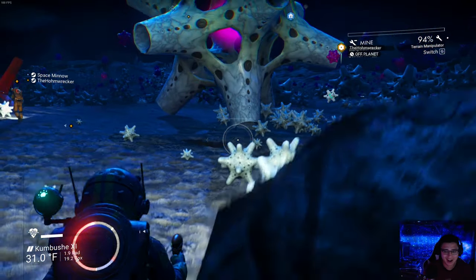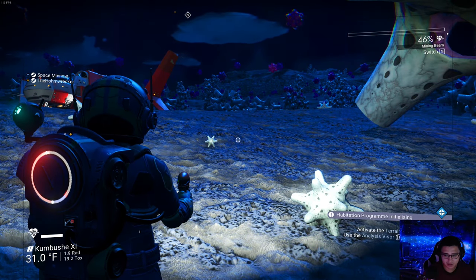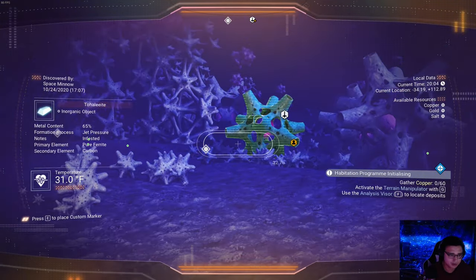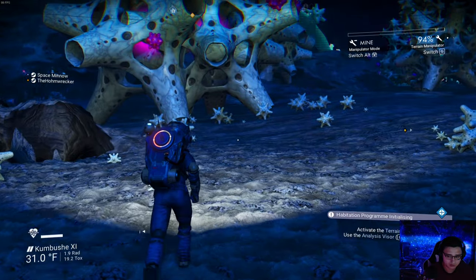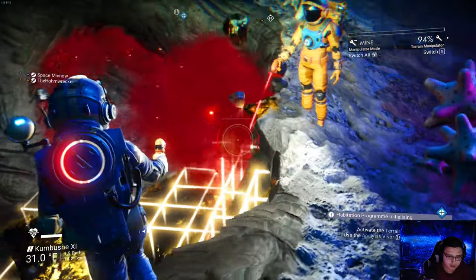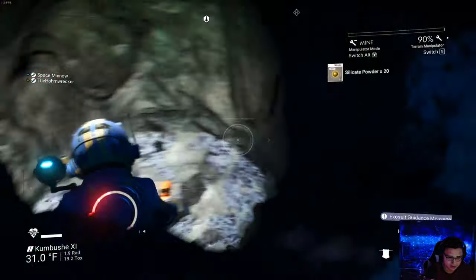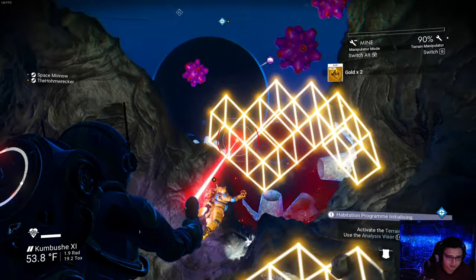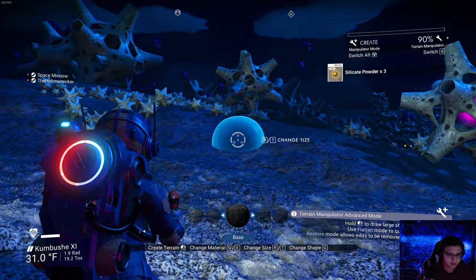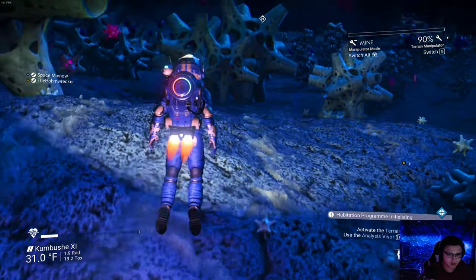Okay, enough of this. How do I go back to my regular one? It says gather copper — activate the terrain manipulator and use the vision tool to find the copper. Is that copper over there? You're mining a huge gold mine! Get out of here, this is my goal. Dibs! I need to go to the space station next — that's probably my next mission after this. I'm trying to find copper now.